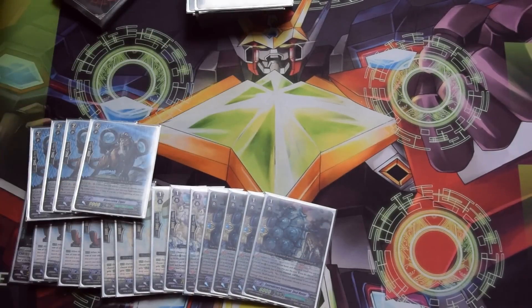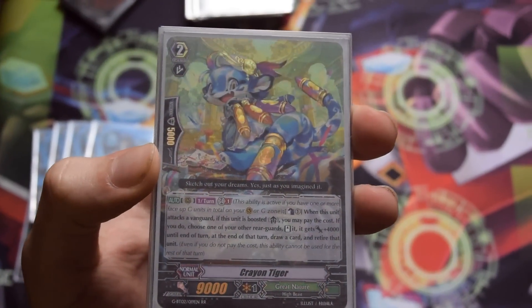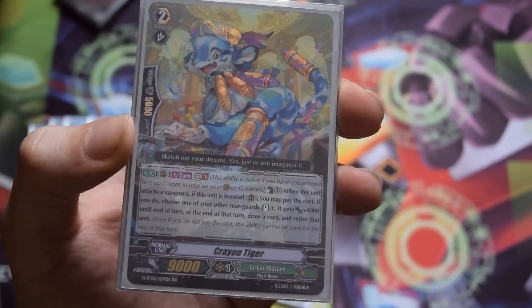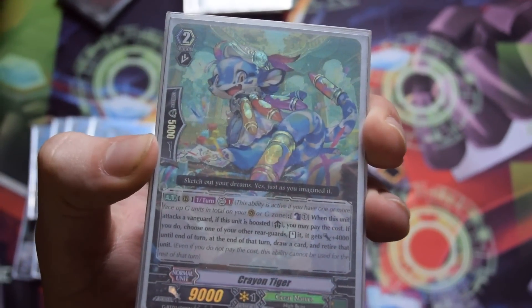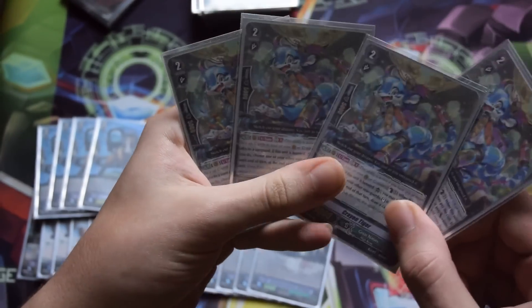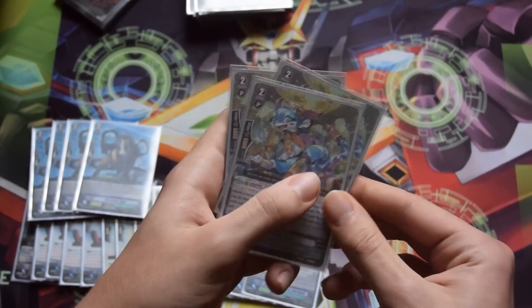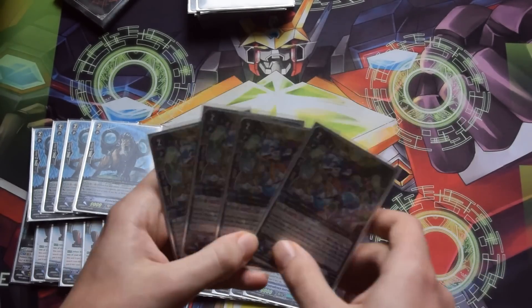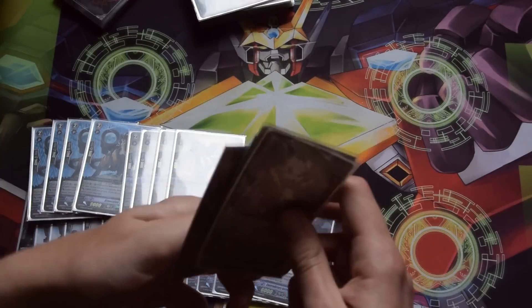The next four-of is Crayon Tiger — the Amber clone for Great Nature. When he attacks, you counterblast 1; when he's boosted and you have GB1, you can choose one of your other rear guards, stand it and give it plus 4k, then at end of turn you draw a card and retire the unit you stood. This is really good on break ride turns — stand your rear guards, draw even more from extra attacks. It works well with strides that let you draw from attacks. I obviously max it.